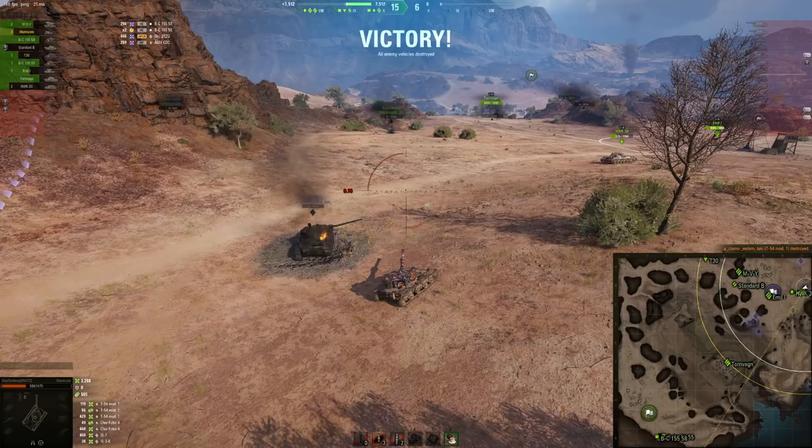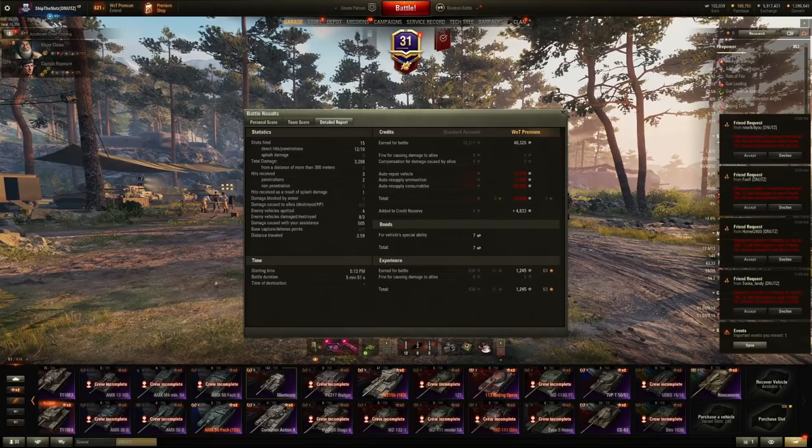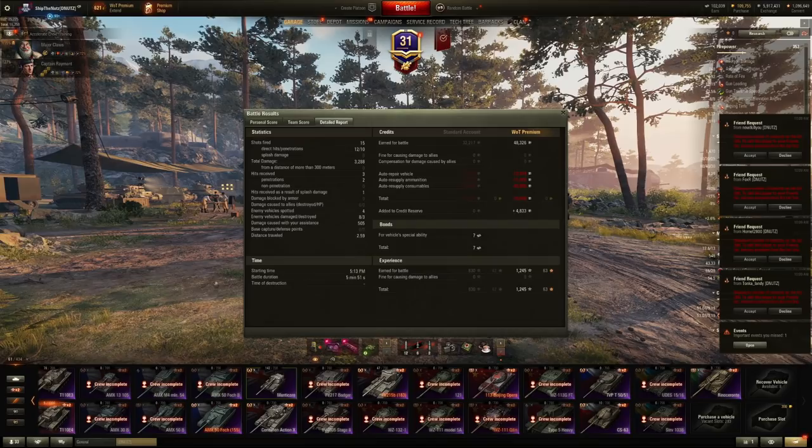I think I still have the lowest DPM on the battlefield, even being in a tier 8 game. Being the lowest DPM with no firepower equipment units whatsoever - where did you end up? Top damage dealer. I'm playing with full scout stealth Manticore and ending up as top damage. All right.